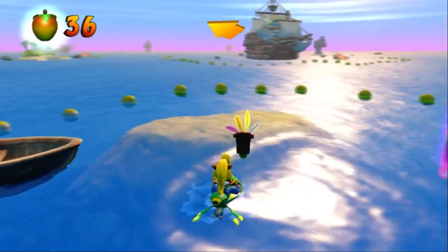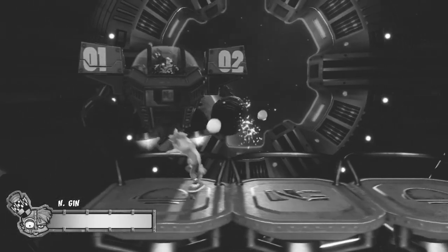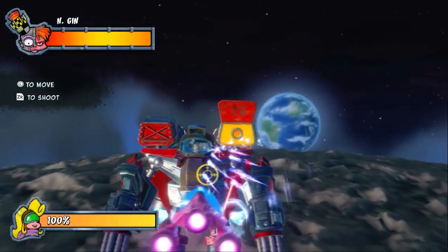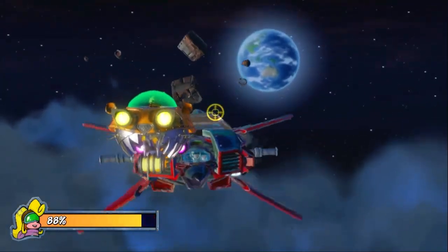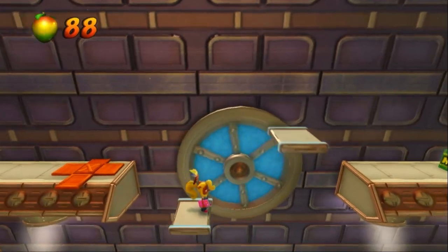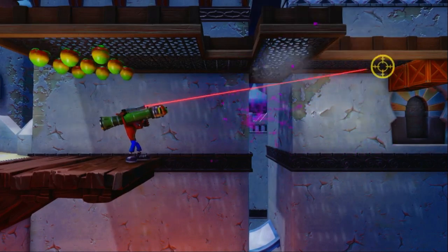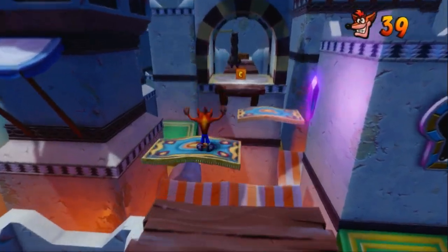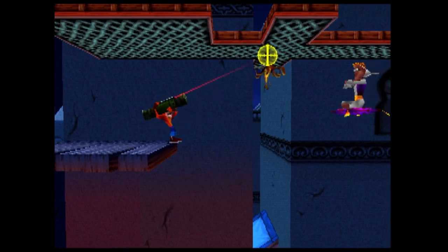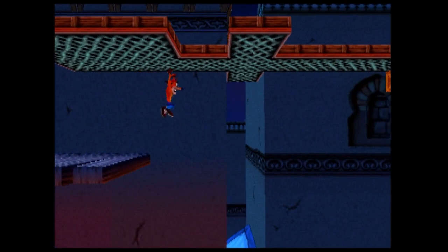The last time we fought Engin, he altered the function of the spin button. Turns out he disabled the button altogether for this fight, meaning we can easily take him down and claim the ultimate weapon: the Fruit Bazooka. This allows us to shoot projectiles while standing on solid ground, and almost nothing is immune to it. More importantly, we can finally get past those pesky boxes in High Time, getting our 21st crystal from level 13 along with the purple gem. It's worth noting this isn't possible on the PS1 version, since the 4x3 aspect ratio prevents you from aiming at the boxes. But here in the land of widescreen, there's no such issue.